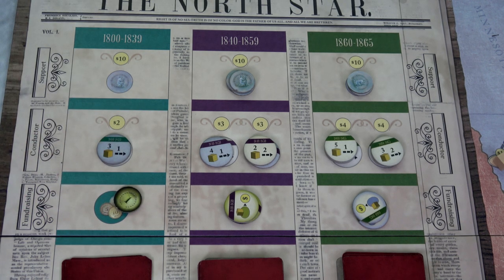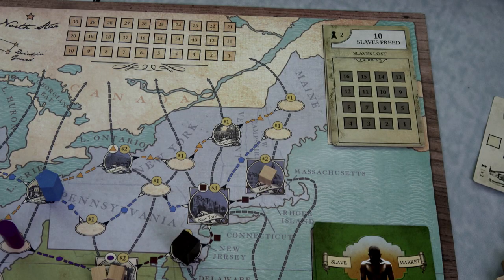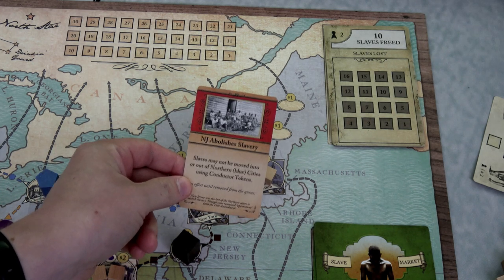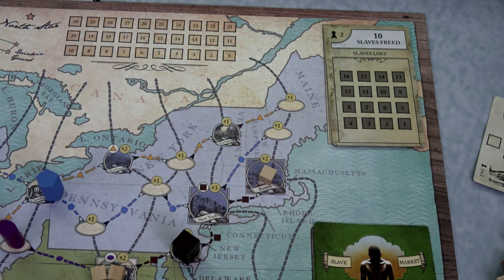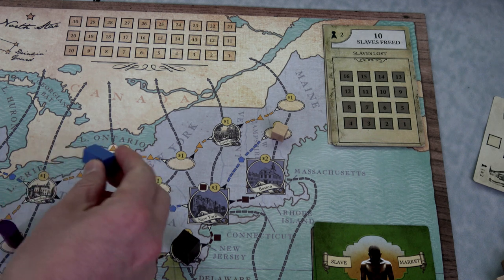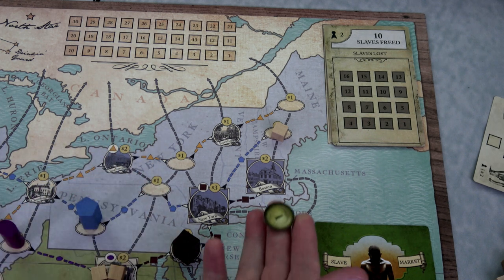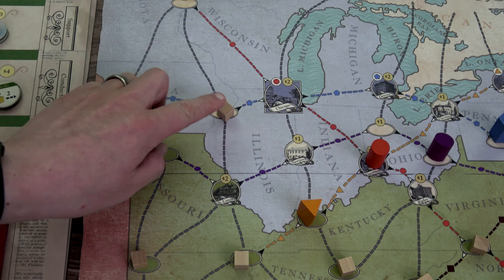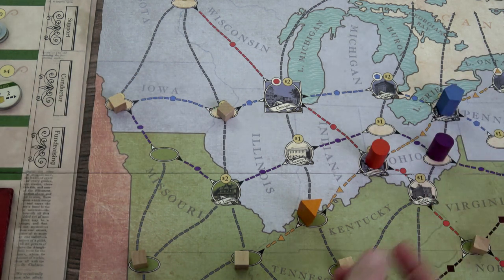Our conductor starts using her special ability — she can move two slaves one space each. Note that the New Jersey opposition prevents moving with conductor tokens into or out of northern cities, but this is her special ability, not a conductor token. She moves one slave up here, pushing the blue slave catcher one more space and gaining one buck. Her second free move pushes another slave one space up, pushing that blue slave catcher one more space and gaining another buck.